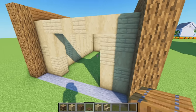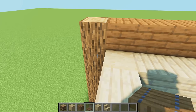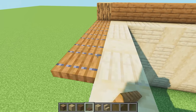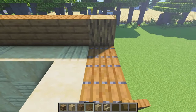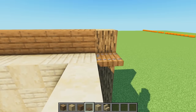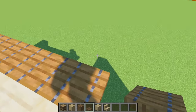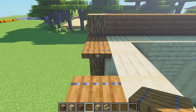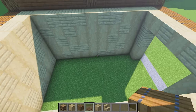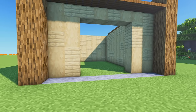At the front we're going to place trapdoors as well. Jump up and place these on the top of our second block down - one, two, three, four, five, six, then turn and seven and eight. Do the same on the other side. This build is pretty much symmetrical, so anything we do on the front happens on the back, apart from the big barn door gap at the front.